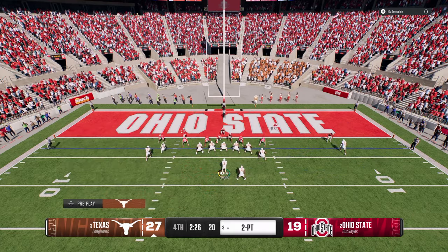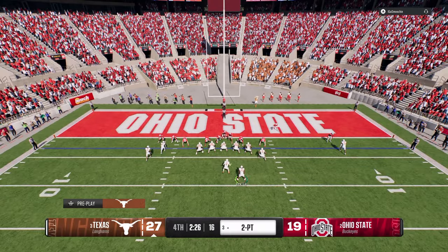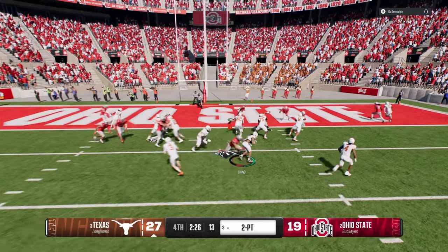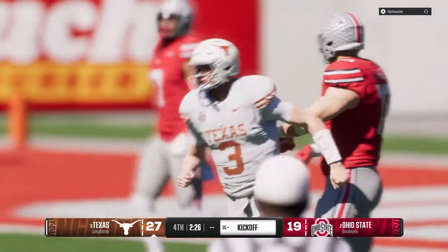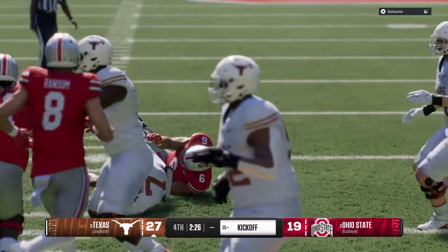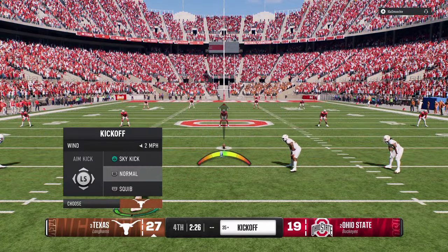Now we have Isaiah Bond in position - going to the jet touch pass to try to get on the edge out of double mug. That was actually incredible - I've never seen that before. We're up by eight so we do need to get a stop here.